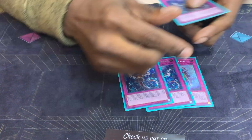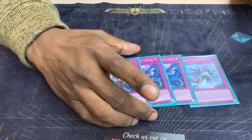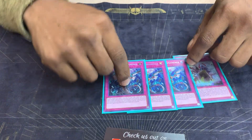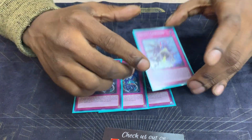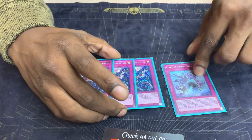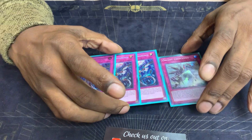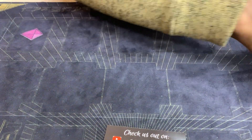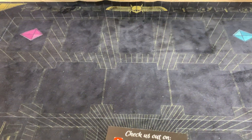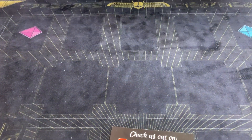For traps: Impermanence and Orcust Cymbal Skeleton — love this card, never say don't play this card, it's amazing. And obviously this is just Galatea — most friendly card in the entire world. That's the deck. 41 cards, solid build. Would not change anything, wouldn't really sub in anything else. I like this build, I'm going to take this build to the next regional event.